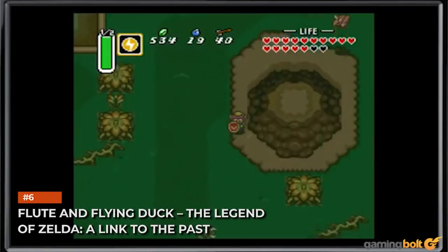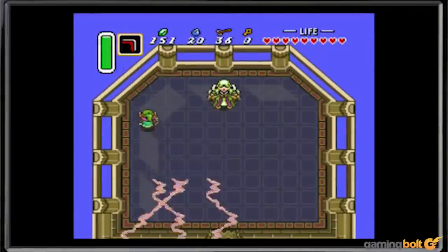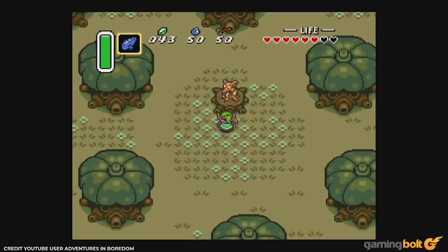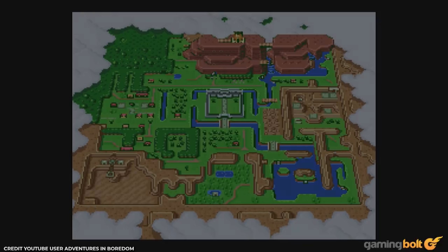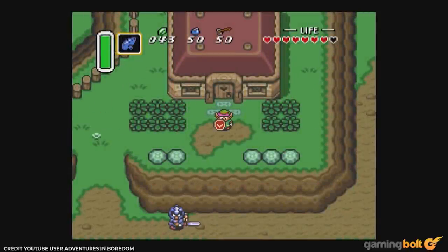Flute and Flying Duck – The Legend of Zelda: A Link to the Past. Link is no stranger to weird means of fast travel, and it all kind of started in A Link to the Past. The magical flute seemingly does nothing at first, until you play it in Kakariko Village in front of the bird statue. Said bird suddenly comes to life as the flying duck and will transport Link to set locations around the world. Don't get us wrong, it was cool at the time, but weird now with hindsight.